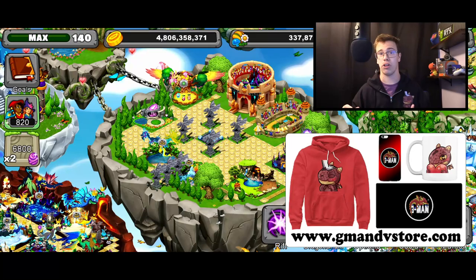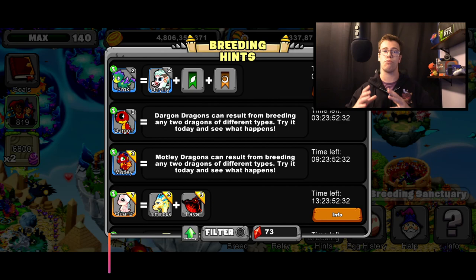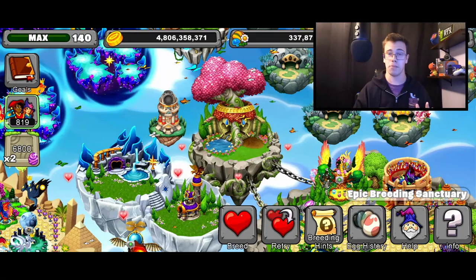This dragon has the funniest name of all time — it's literally just called 'Dragon.' It's basically the new multi-dragon from Blackboard Studios, but it's by Deca. I'm just gonna call it 'Dragon Dragon' as a meme. It can only result from breeding any two dragons from different types, so try it today and see what happens.